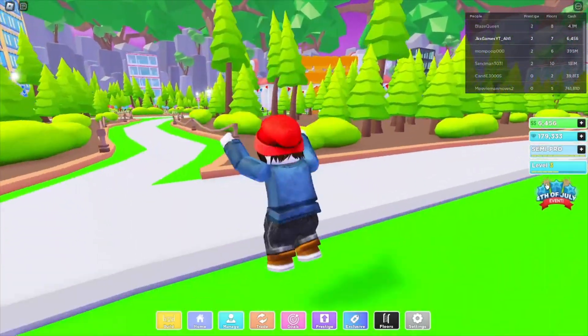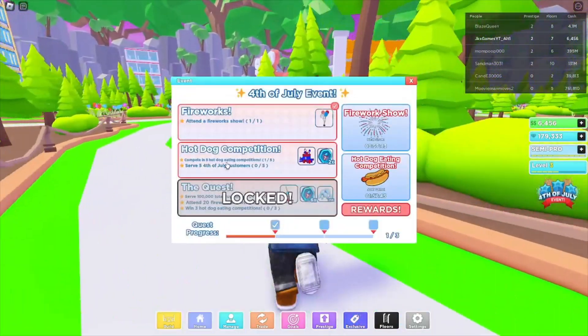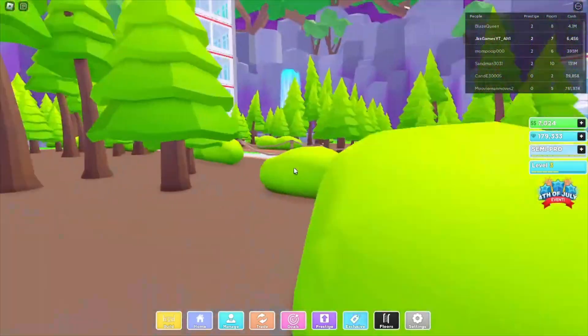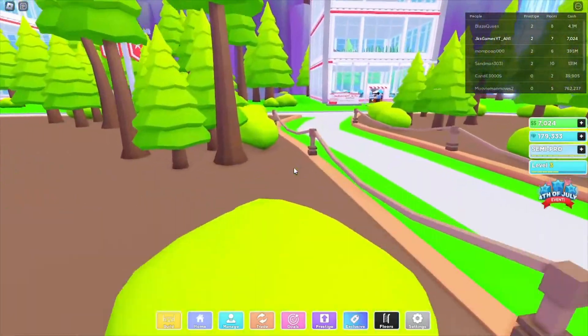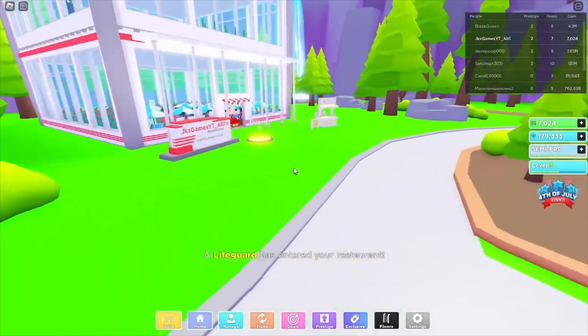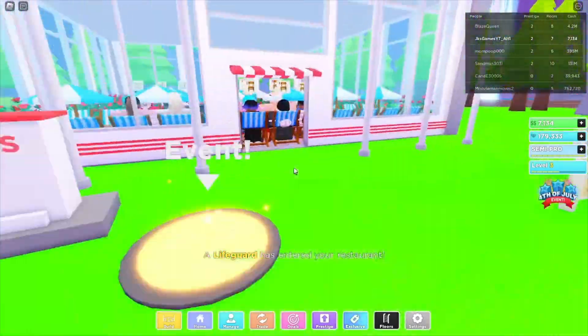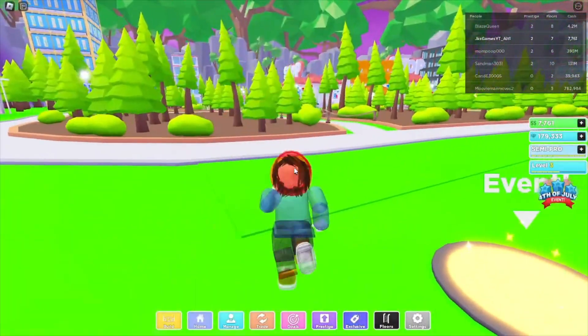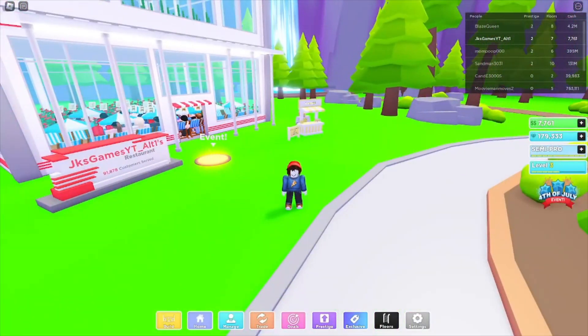That's pretty much all I've got for today's video. We got a little bit of the July 4th quest done, leveled up the lemonade stand a bit, prestiged to level two, and did a whole new 10-floor layout. If you enjoyed, make sure to subscribe and like - I'll see you in the next video. Peace out!